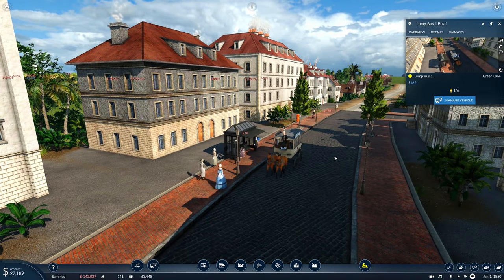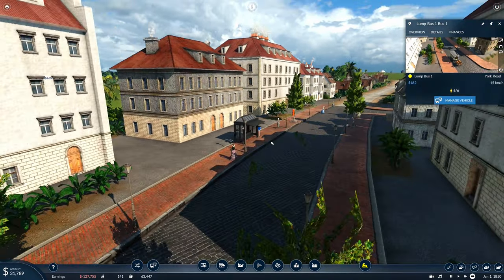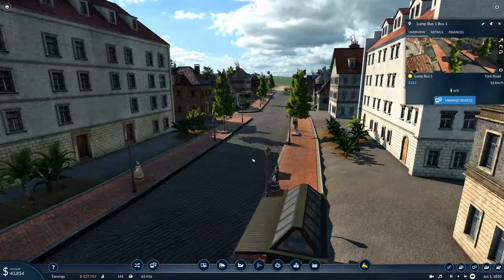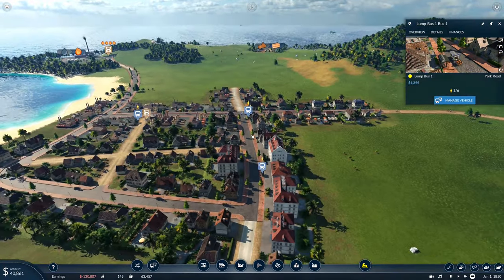We'll grab some more vehicles to go onto our fuel drop-off because it's quite busy in terms of how much we've got to deliver — I'll grab six and put those onto the line. We've got four people waiting — that's five, almost enough to fill the Omnibus. Two on board, they all get off, and six people get on. That's why you've got to be accurate with your predictions. I feel kind of bad for this one woman — there were too many people so she couldn't get on, but she'll get it next time.